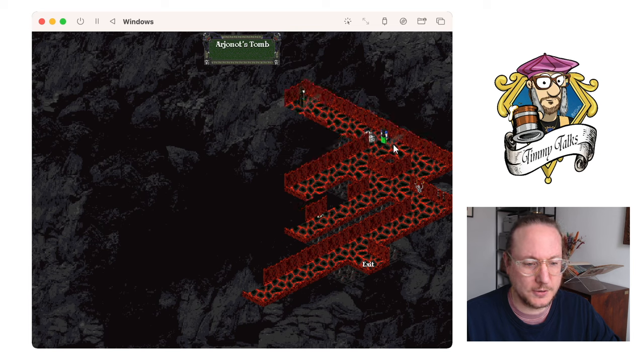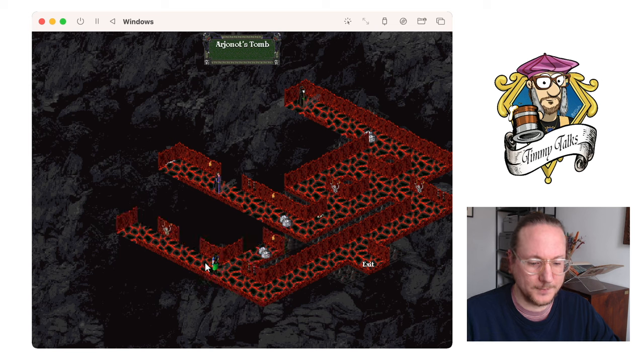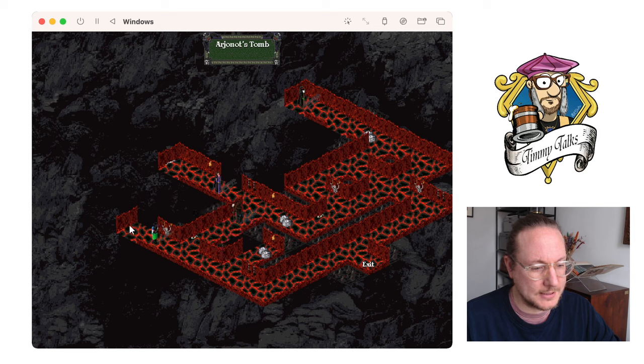Nice little sound effects. Our first opponent is in sight with some dice in front of it. I love these little skeleton artworks — it's so cool. There's another one — another dice that's blocking our way. A lot of dice. There's a question — let's do the question.